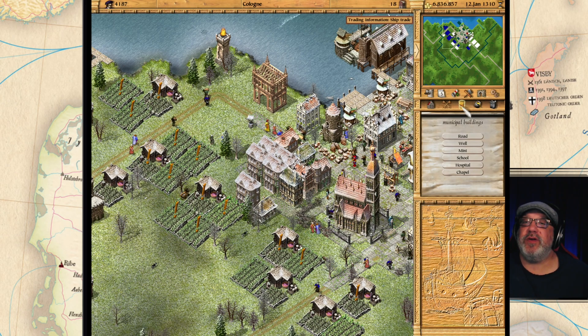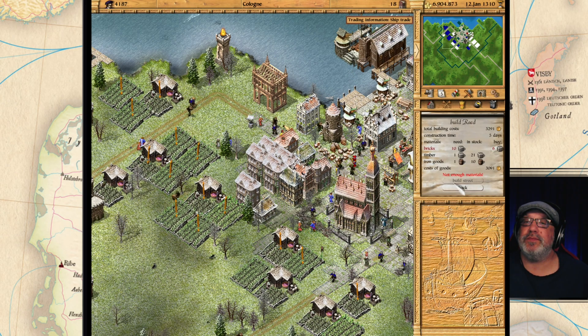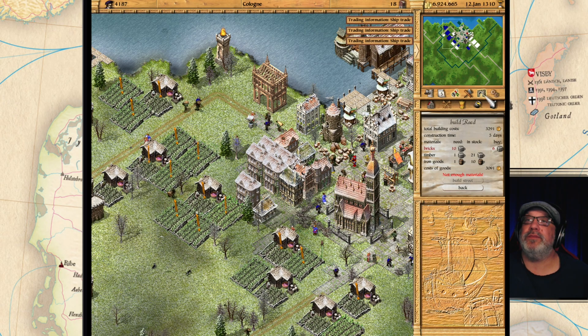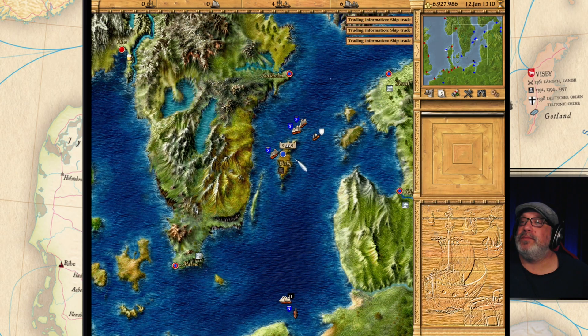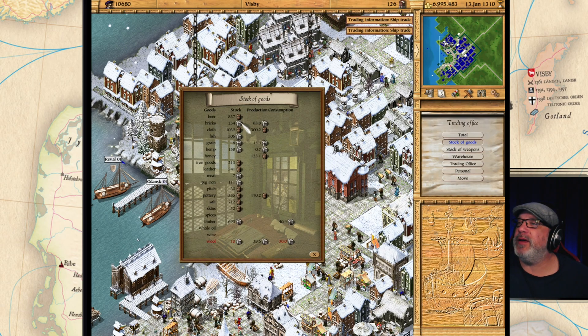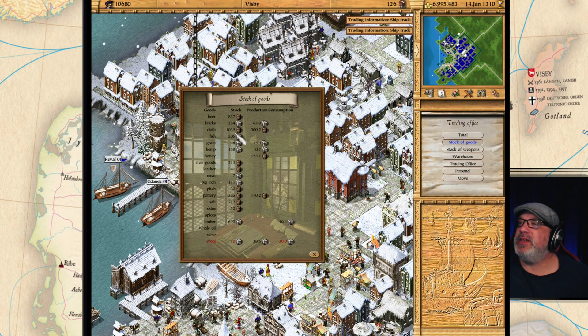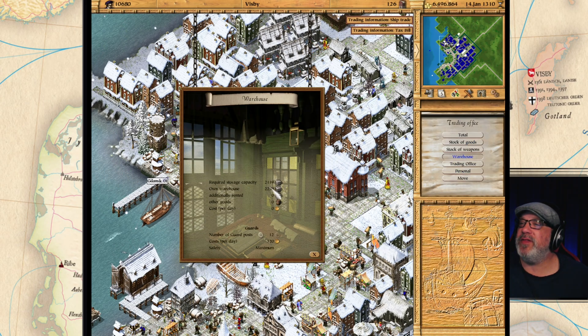That'll encourage some people to come in, and maybe some roads here. Let's take a look at the stock supply here - this is a little high. How are we doing on our warehouse? We're not paying for anything but we're close though.